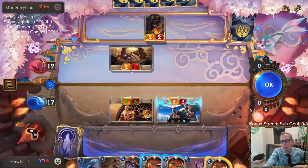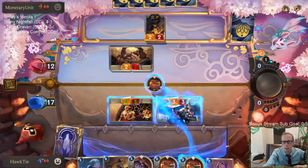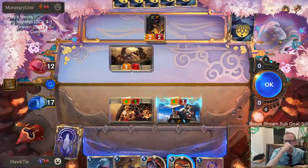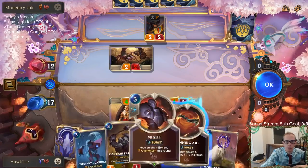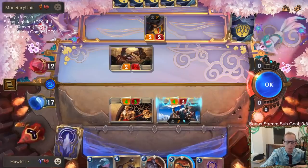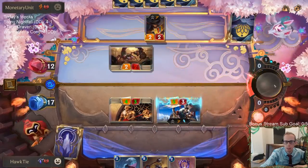I really want to level up Draven, which means discarding one Spinning Axe. We're going to do that anyway — means we have to discard something else. We're definitely using one axe. So we want to use another axe, which would probably be the Might, because next turn we're going to play Mountain Goat and Crescent Guardian. So do we discard Might to get leveled-up Overwhelm Draven? I think so — I'm not going to be spending the mana on that but we'll see.